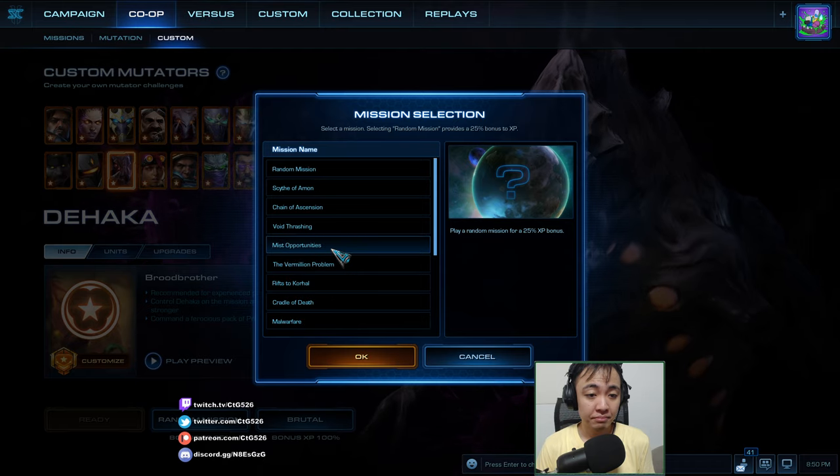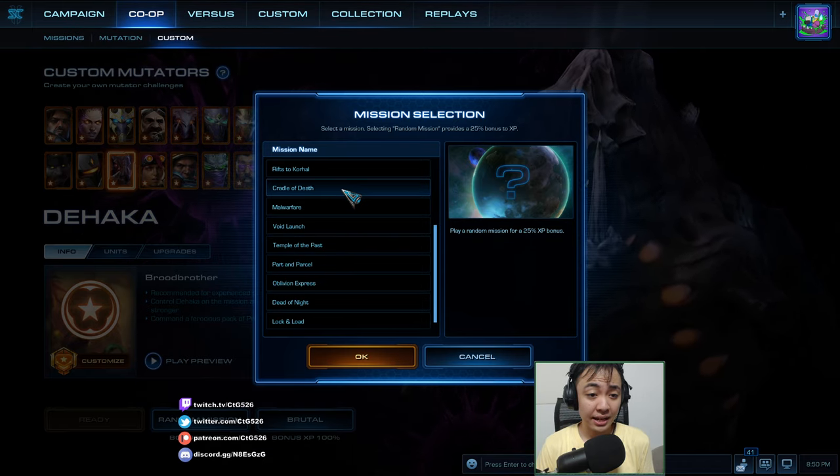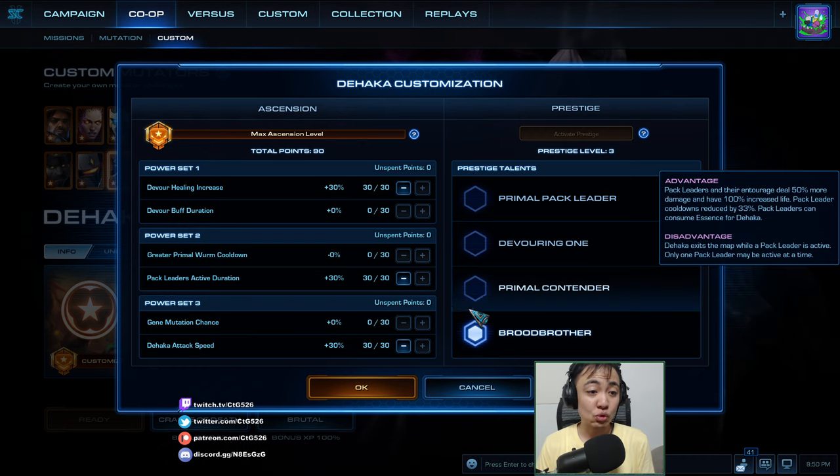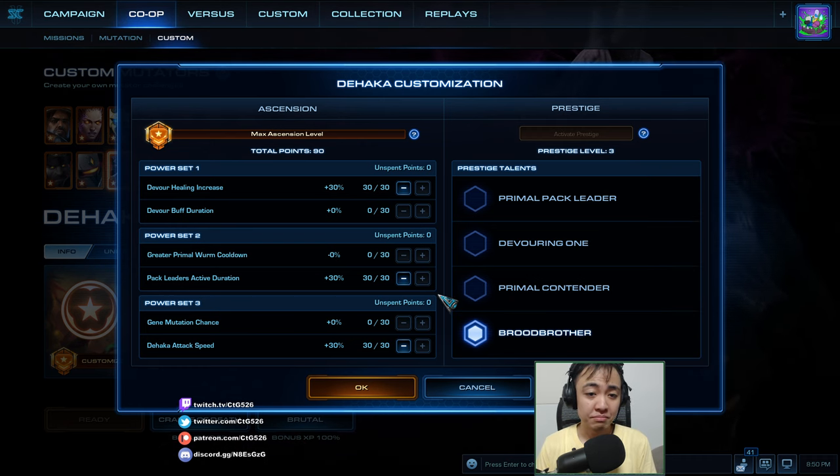I am playing this time as Dehaka with the Brood Brother prestige, which gives me two Hakkas - one Dehaka and one Zwei Haka. But if either of them die, both die. My mastery use will be Devour Healing Crease so I can have more healing, Pac-Header Active Duration because Pac-Headers are good, and Dehaka Slapping Speed because I want double the slap.